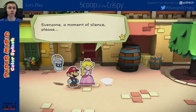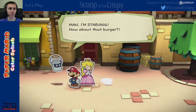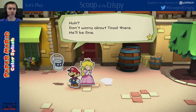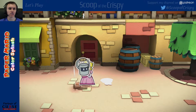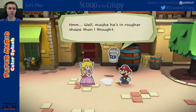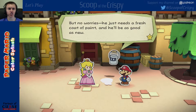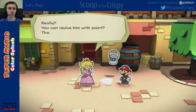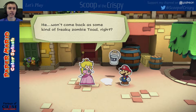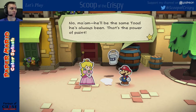Oh, poor Toad. Everyone, a moment of silence, please. Man, I'm starving — how about that burger? Don't worry about Toad there, he'll be fine. Walk it off, bud. Well, maybe he's in a rougher shape than I thought. But no worries — he just needs a fresh coat of paint and he'll be as good as new. Really? You can revive him with paint? That would be a miracle. He won't come back as some kind of freaky zombie Toad, right? No ma'am — he'll be the same Toad he's always been. That's the power of paint.